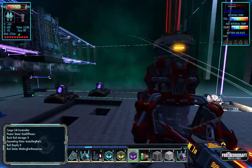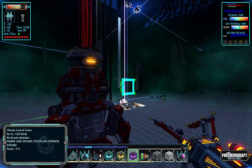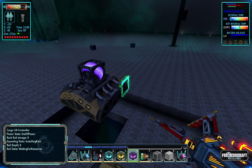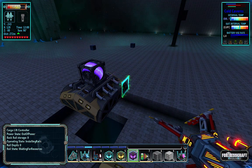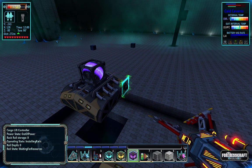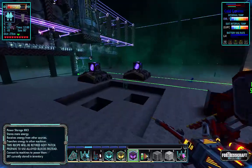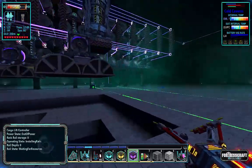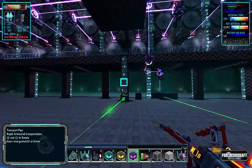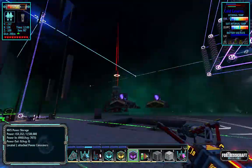I want to send some power over here to send down to the trencher area, because we're going to need quite a lot of power down that way for various reasons — namely air — so we're going to want some serious amounts of power. How are we doing so far? We've got quite a bit of power going.